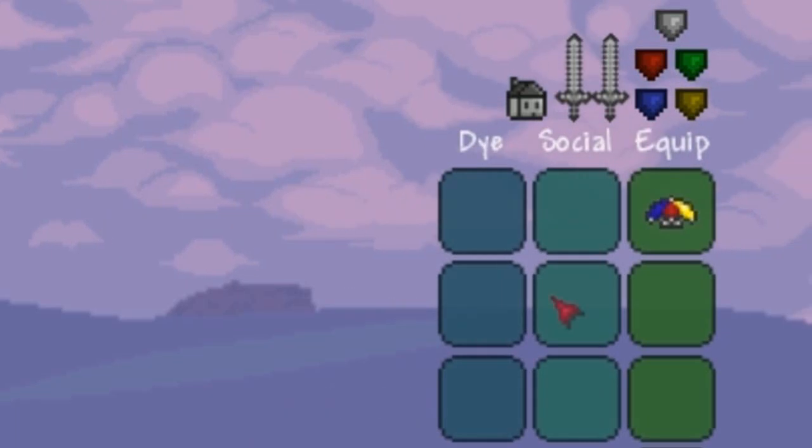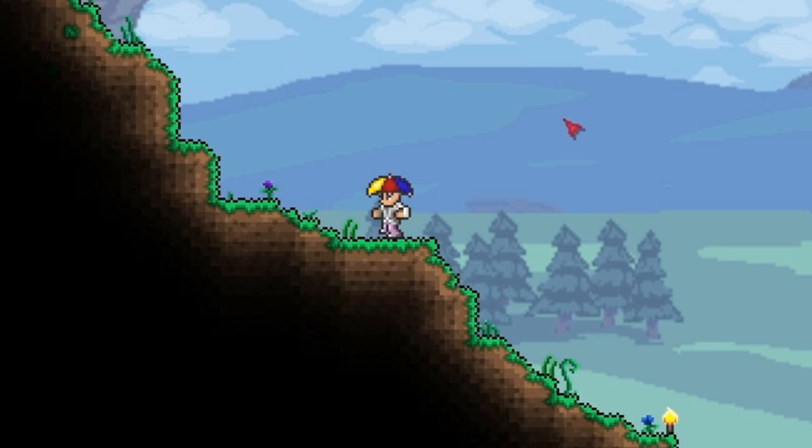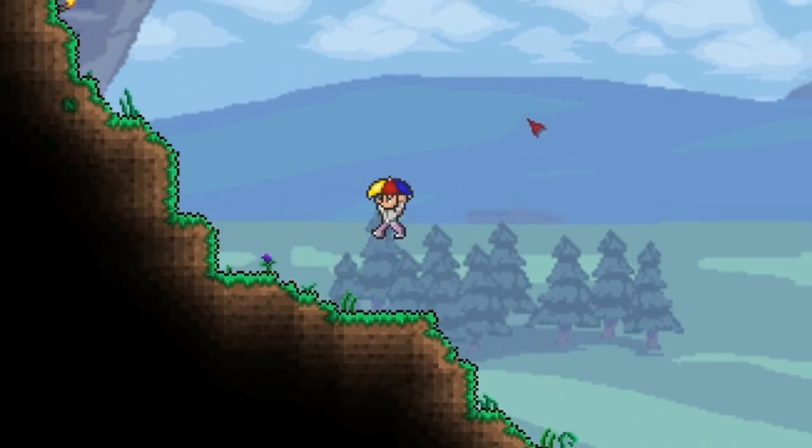Hey guys, PedGuin here, and today we're taking a look at the Umbrella Hat. This is a brand new item and it is completely vanity, meaning it has no stats or any special ability.